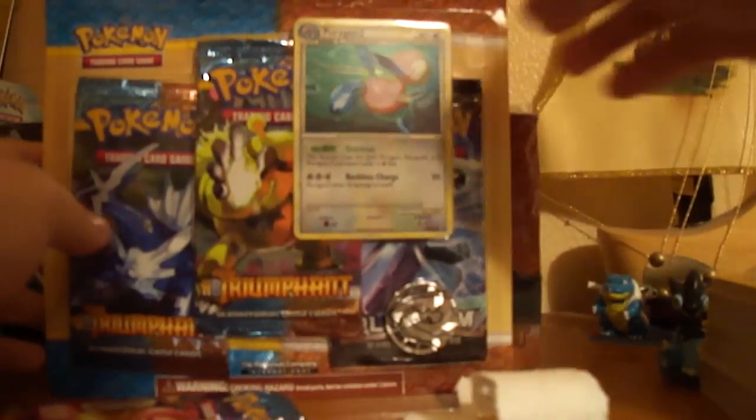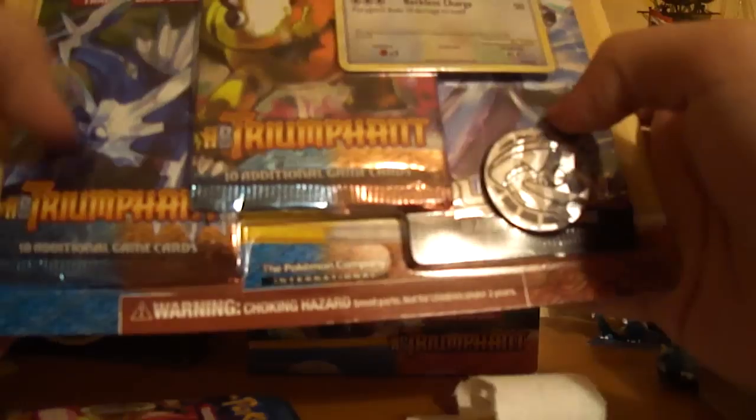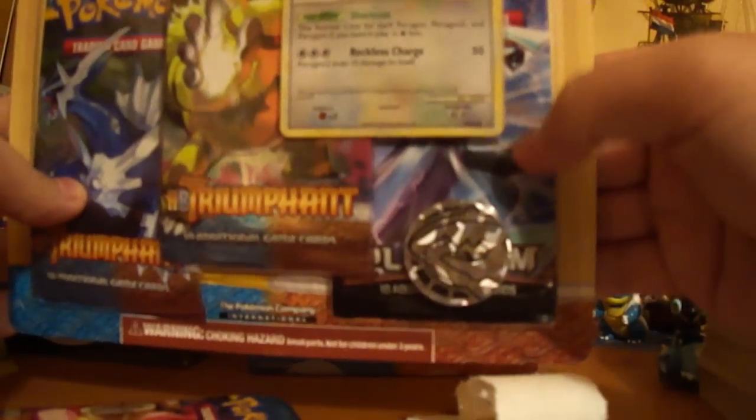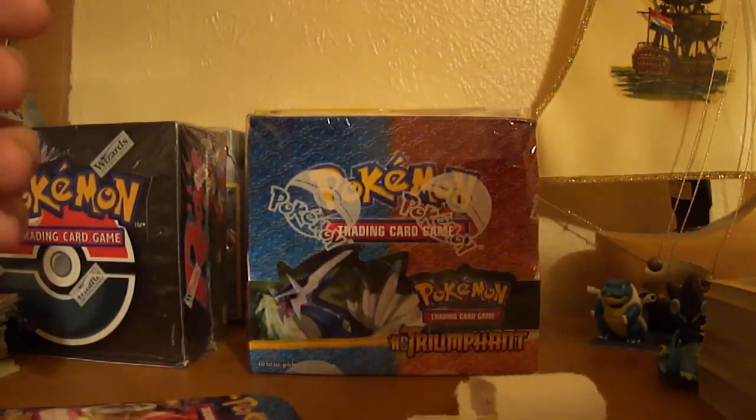I also got two of these free pack blisters. This one comes with a Porygon2 promo and the other one comes with the Porygon promo. So you get a Platinum and two Triumphant packs. I'm guessing with every free pack blister they add a third pack being the next set, so probably the next one will be Rising Rivals. And you also get this awesome coin — there's a Steelix coin and here you get the Tyranitar coin.